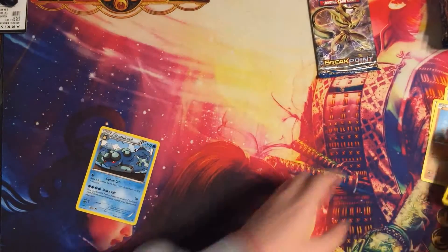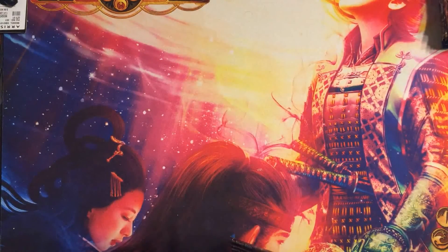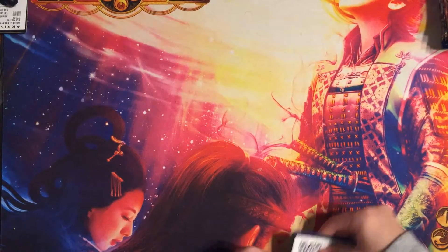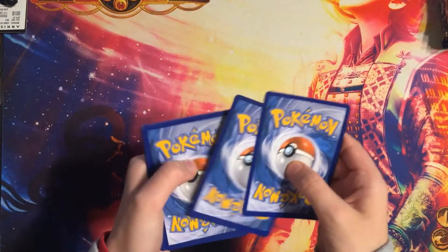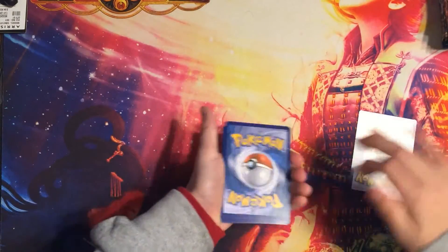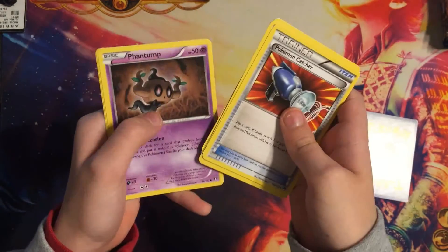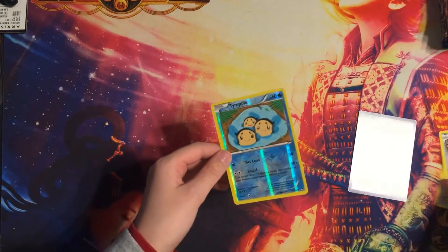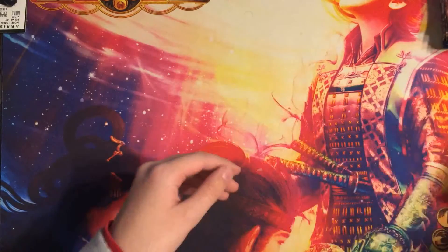Okay, the last pack. I'm just going to show you the rare first, then we can look at what other treasures we get. Actually, we're just going to put it down like I did for the last one because that's a better idea. One, two, three — Pokémon Catcher, Purugly, Bayleef, Jigglypuff, Glameow, Phantom, Psyduck, Clefairy reverse. And for the rare — Greninja!